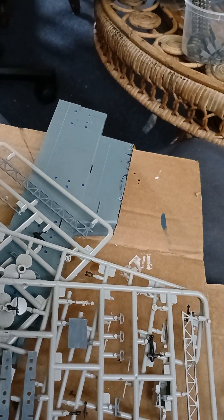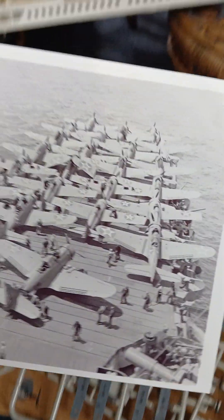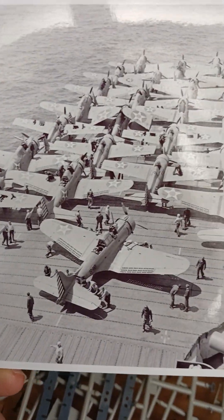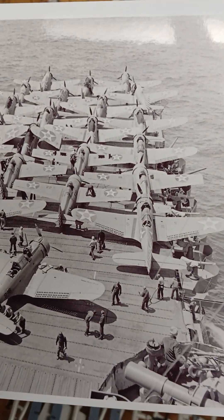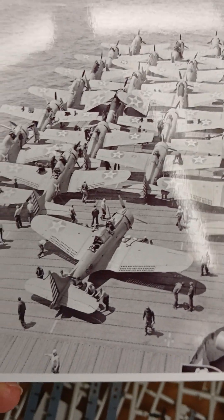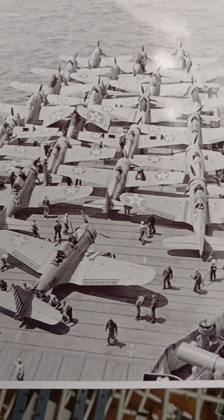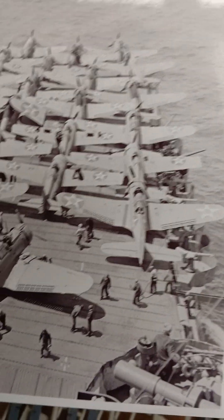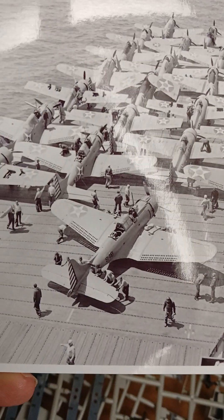My eBay shopping has struck again — I got a photo of all the planes on the deck, and I thought that was quite nice. Quite surprised they don't just fall off, but I'm guessing they have brakes and that sort of thing. I'd be a little bit scared — that's just me. It's a bit of a crazy picture but I like it.